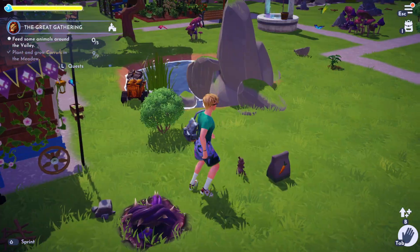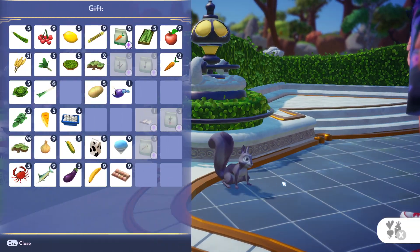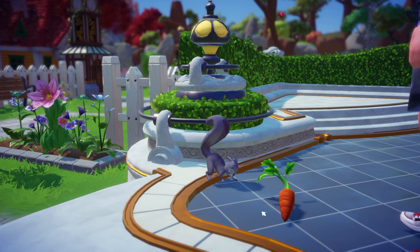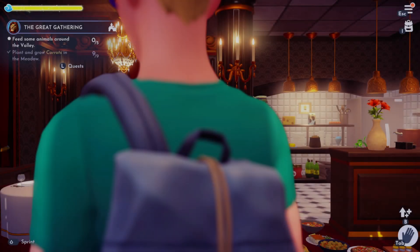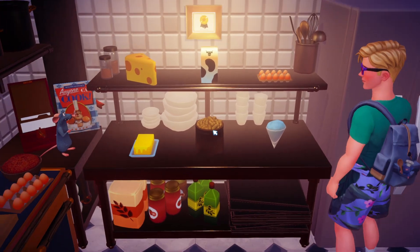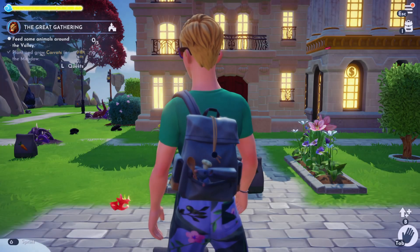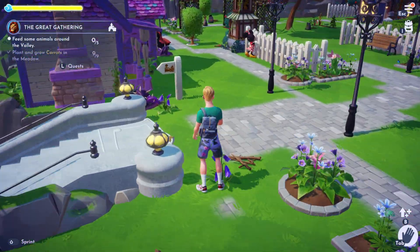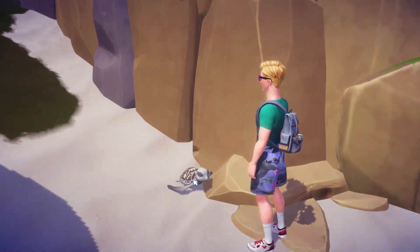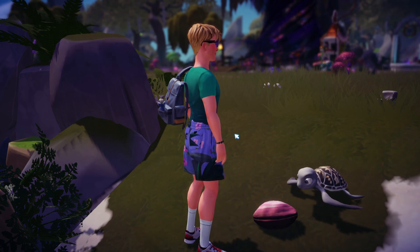Now we need to feed some animals. Little critters like rabbits and squirrels are the ones you need. Press E to approach them and then feed them. Squirrels love peanuts, which you can buy at Remy's store, and rabbits love carrots. There are also sea turtles on the beach — they love seafood or seaweed. I'm feeding a turtle a clam here, which works great.